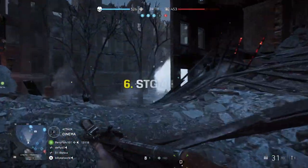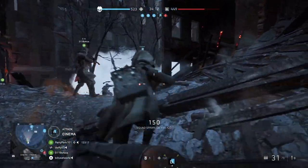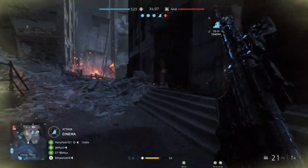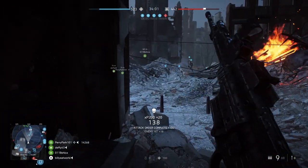Number 6, the STG-44, another assault rifle that people really seem to love, that with only a 600 RPM rate of fire, statistically just isn't that impressive. But I think that's probably why people like it — it's comfortable, it's dependable, it's easy to use, and most importantly, it's so iconic.